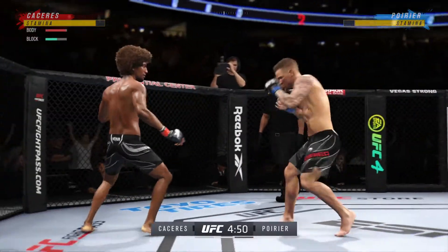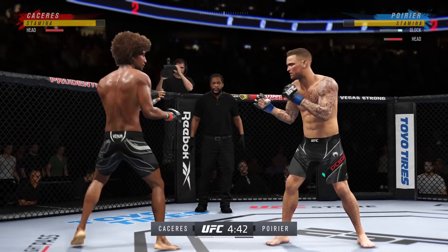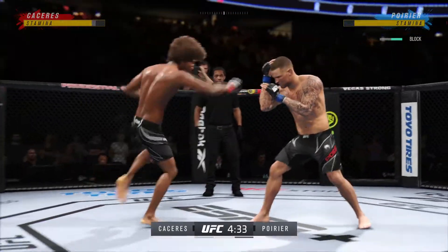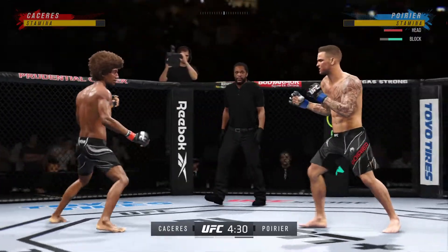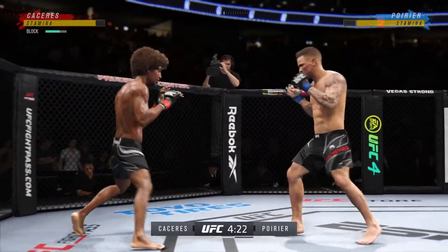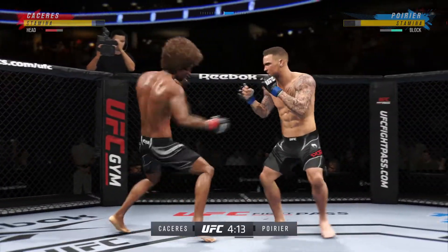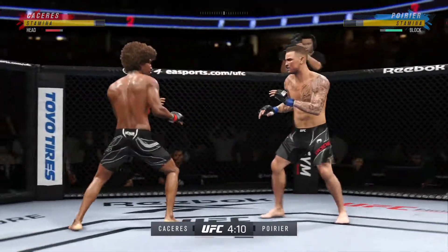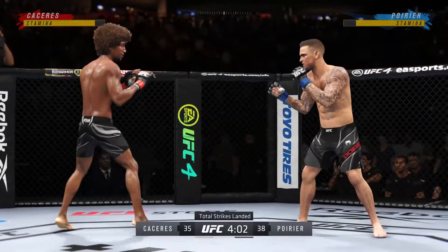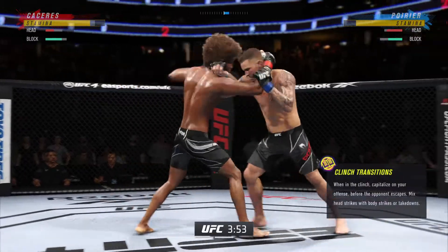Big counter to the punch — he gets back to range. He tags him with the straight. Nice job there by Caceres. He caught the kick. A nice job there defensively to raise the guard and prevent any damage — those hands never leave where they're supposed to be, and if you do that, most times you won't get blocked. He throws a big right hand but doesn't find its home. He has landed some good shots but is really unable to string anything together in terms of solid combinations.